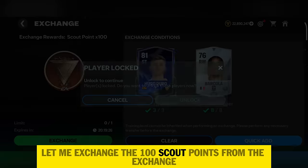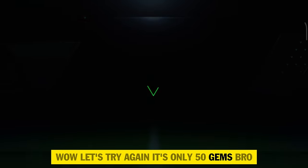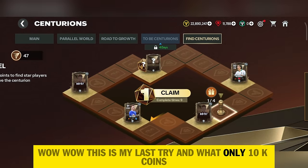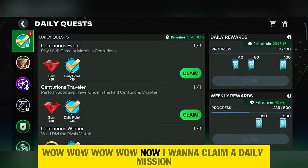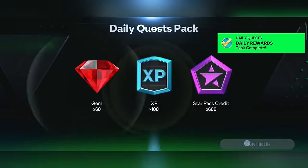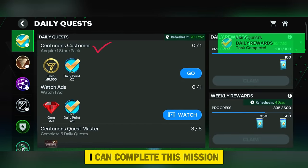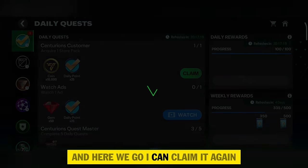Let me exchange the 100 scout points. Trying again — it's only 50 gems. This is my last try and it's only 10k coins. Now I want to claim a daily mission for some gems and pass points. If I open one store pack I can complete this mission, so let's open a free store pack and claim the reward.